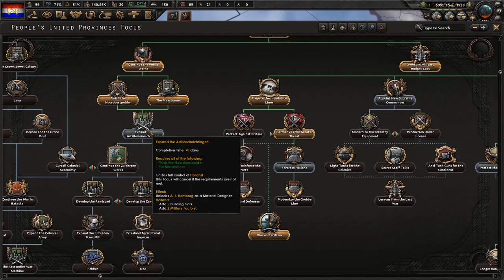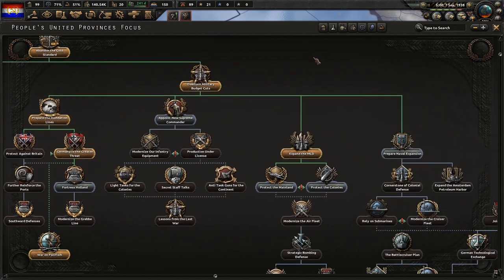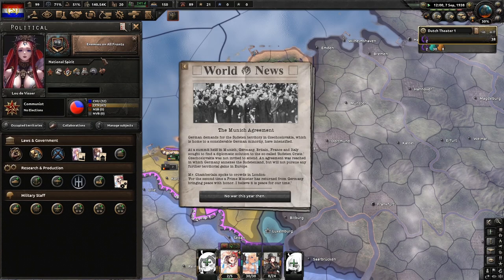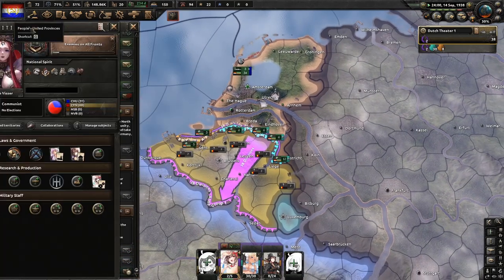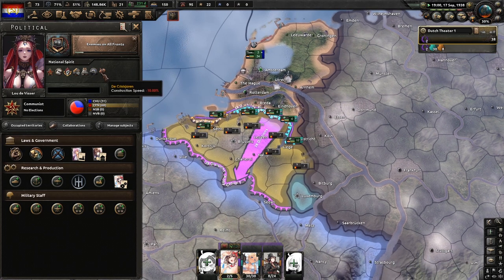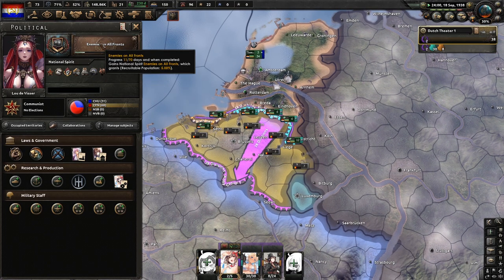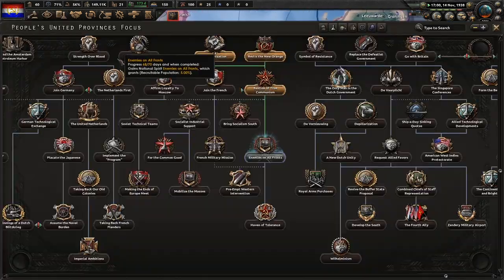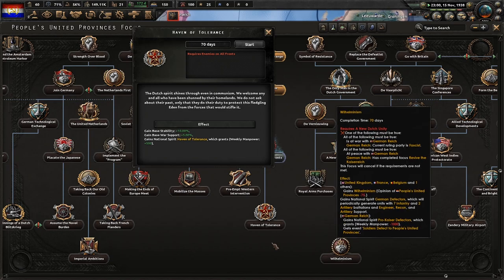The Masatuna is finished, so we're going to do enemies on all fronts. We just need to get rid of Shellshock Spectator of the Great War. Also, you don't have to worry about world tension at all — I'll talk about why that is later. Haven of Tolerance is done.